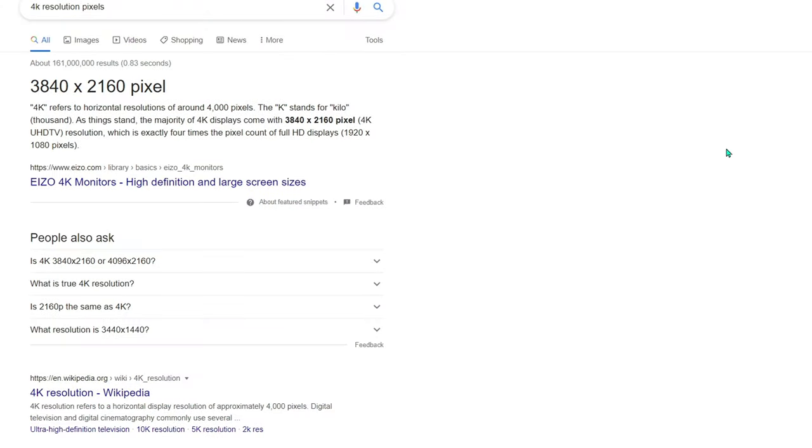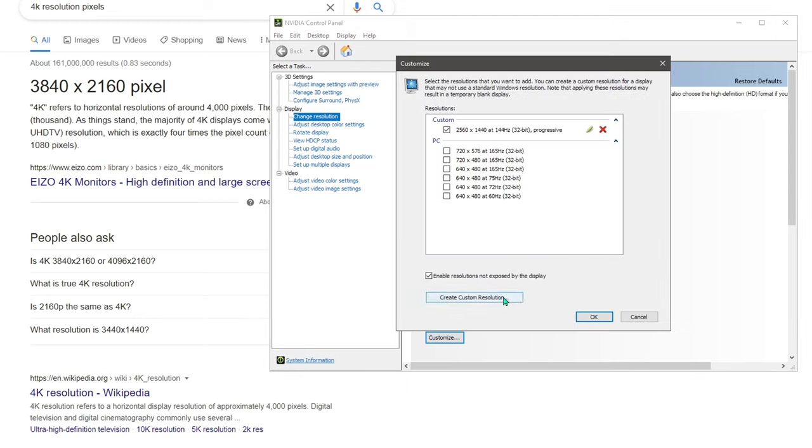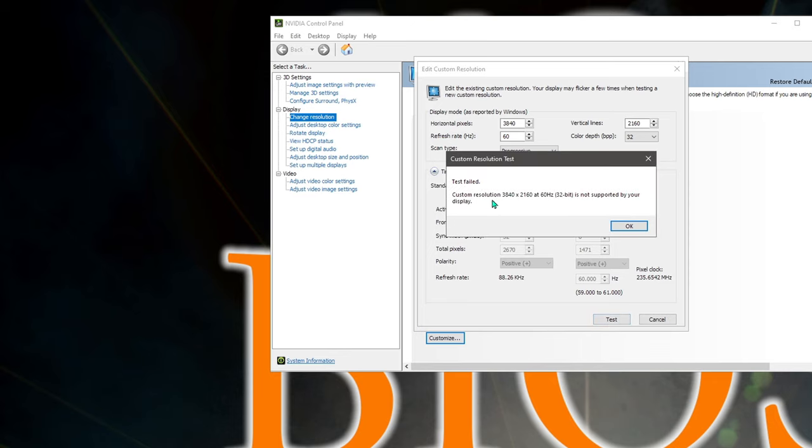In terms of whether this monitor can do 4K — that's the question for Xbox or PlayStation users. I'm going to my NVIDIA control panel, choosing a custom resolution and refresh rate. I need to set it to 60 Hertz because that's the highest possible refresh rate HDMI 2.0b can support. After creating the custom resolution and pressing test, 4K at 60 Hz 32-bit is not supported — test failed. So 4K is not an option.